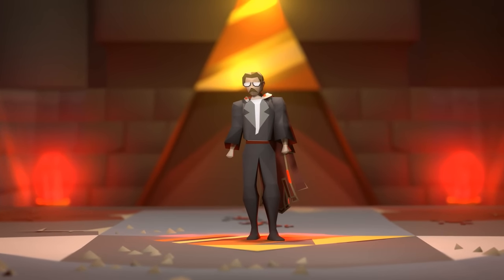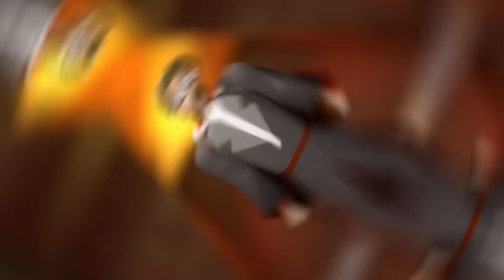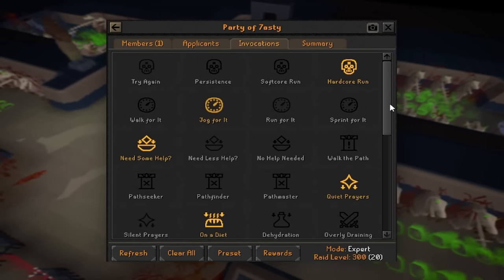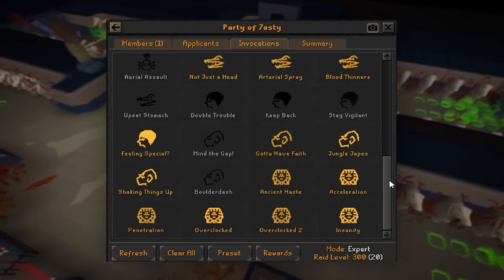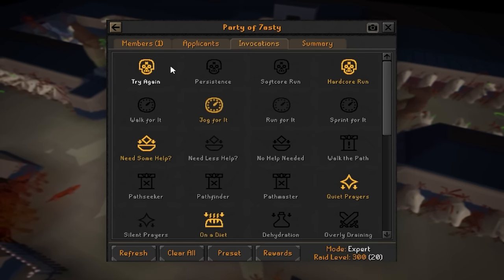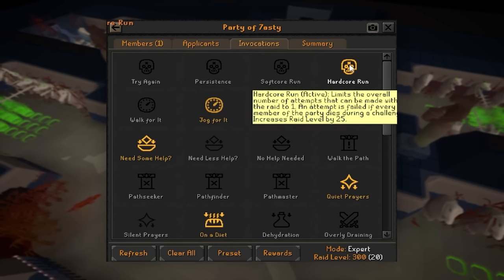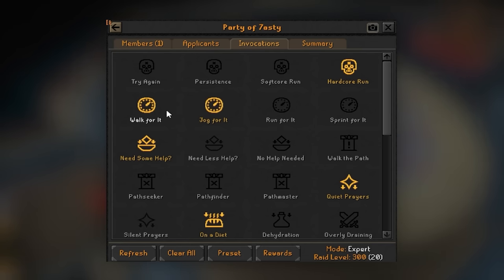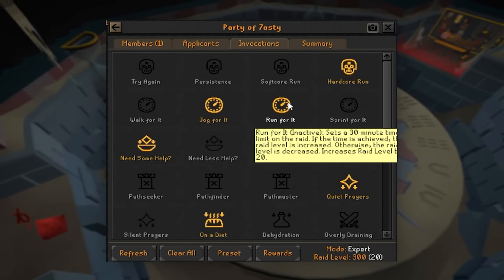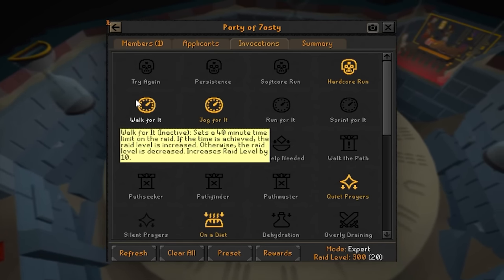Which invocations should you use? Well, that's completely dependent on your goals, your gear, and your skill. There are really two types: the first half are general ones that affect the entire raid, and the second half tend to be boss-specific mechanics. The ones up top designate how many lives you can have. I personally keep Hardcore Run on because it's fun, it adds some spice, and it's 25 free points. For time limits, 40 minutes is pretty free so I would always have that on, 35 is fairly comfortable if you're good at the raid, 30 is doable but tight, and 25 is really quick.